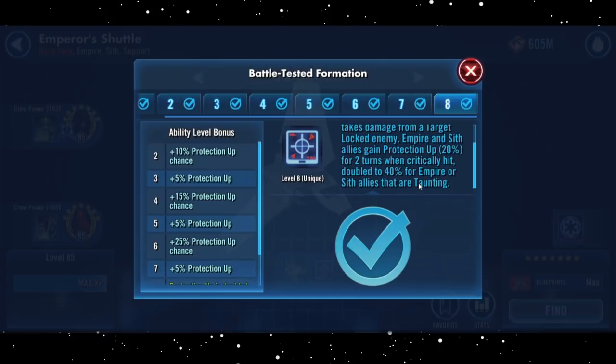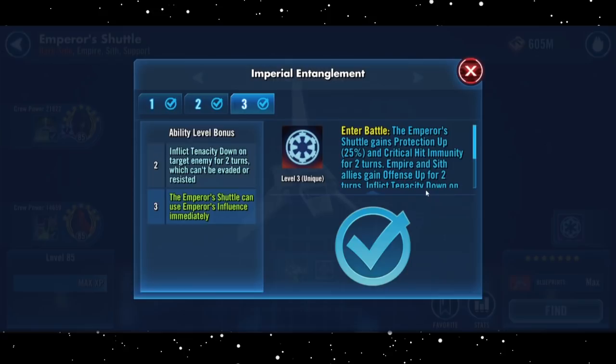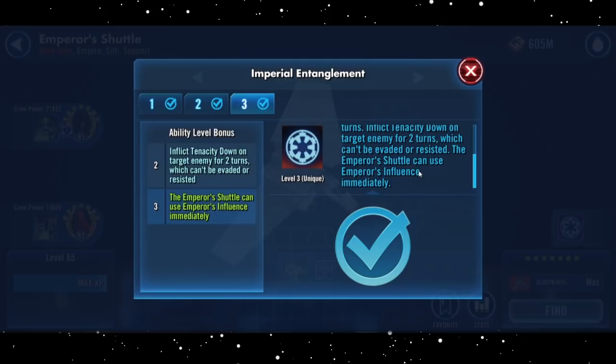Finally, its reinforcement ability: Imperial Entanglement. This confirms my earlier suspicion that the ship is intended as a reinforcement. When maxed out, it'll gain protection up at 25% and critical hit immunity for two turns. Its Empire and Sith allies will gain offense up for two turns, and you'll inflict tenacity down on the target enemy for two turns, which can't be evaded or resisted.